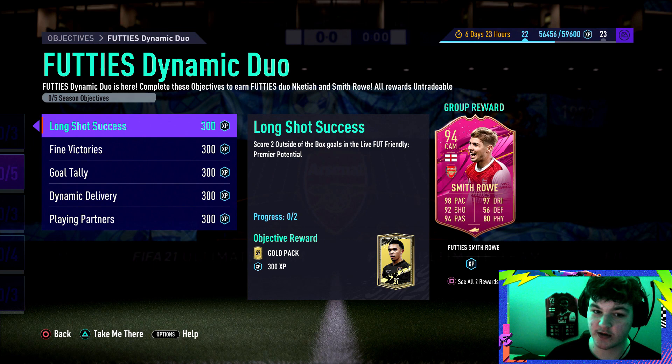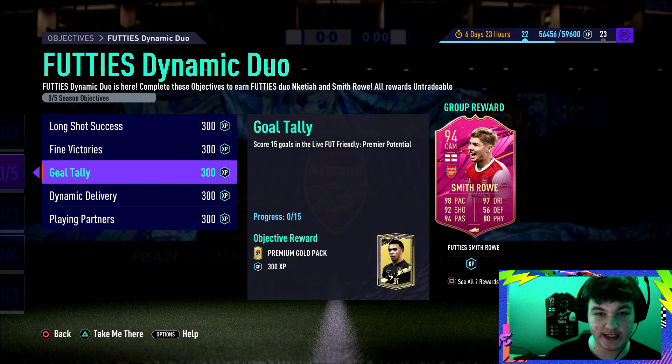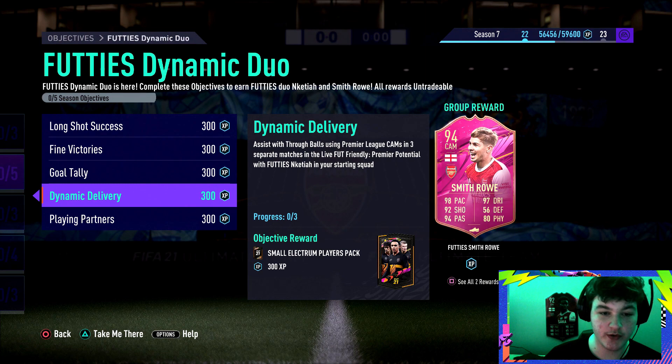Starting off, score two outside-of-the-box goals in the live friendly Premier Potential. Score a finesse goal using English forwards in five separate wins in Premier Potential. Score 15 goals in the live friendly, which will come easily. Assist with through balls using Premier League CAMs in three separate matches. Some people mess up with this - if you play a centre mid at CAM, it will not work. A CDM or CAM at centre mid will not work. It has to be a CAM in the CAM position as a starting position.